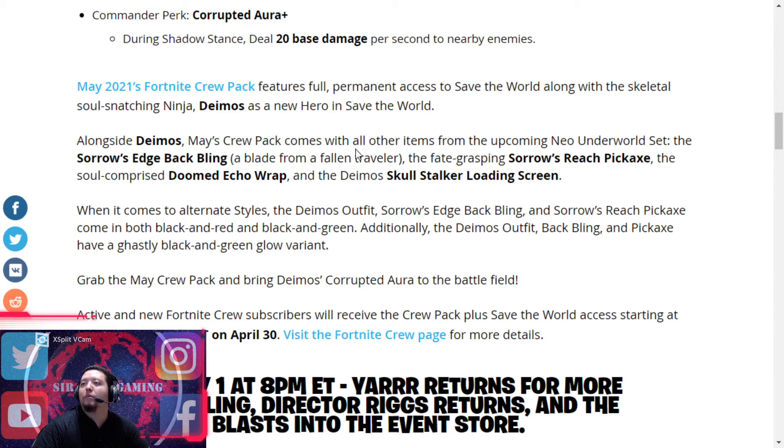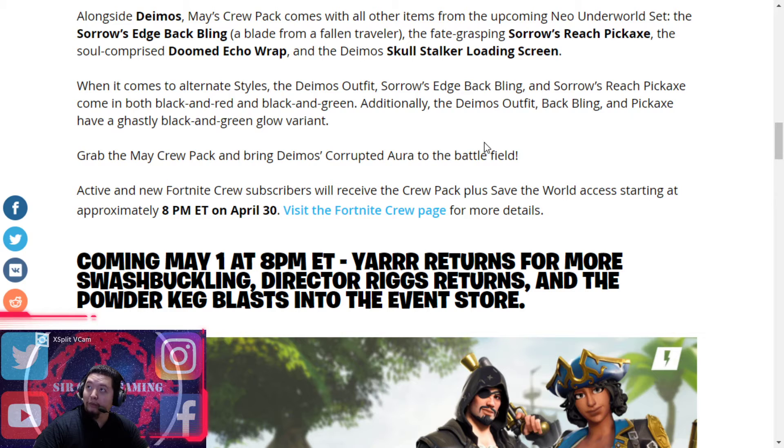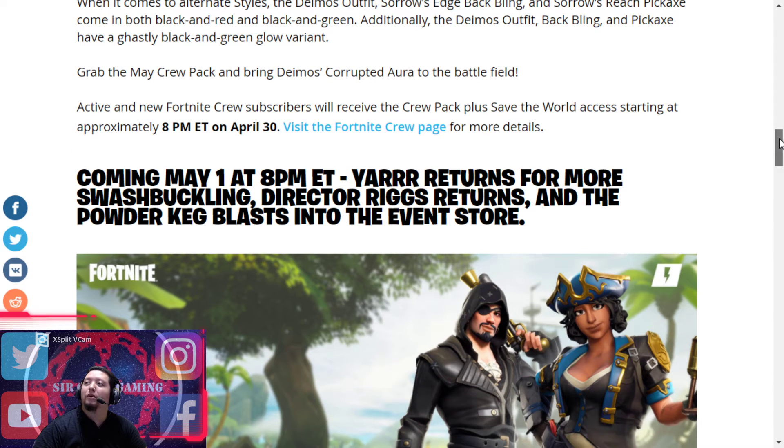Alongside Deimos, the May Crew package comes with a backbling, a pickaxe, some kind of Doom Echo wrap, and a Demon Skull Stalker loading screen. When it comes to styles, the Deimos outfit, Sorrow's Edge backbling, and pickaxe come in both black-and-red and black-and-green, and there's also a ghastly black-and-white glow variant. They put some effort into making different style versions of it.